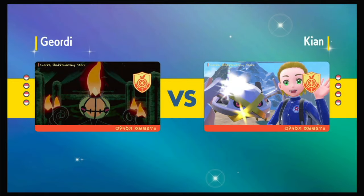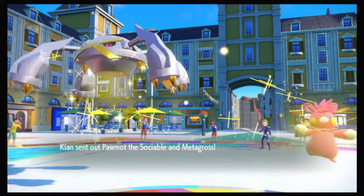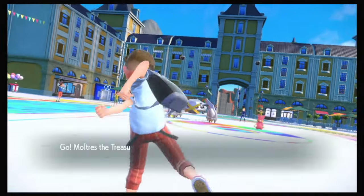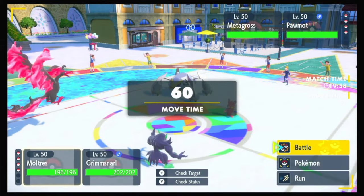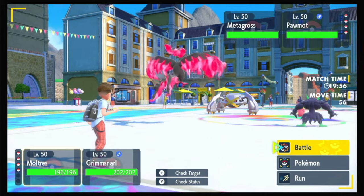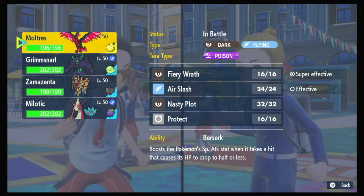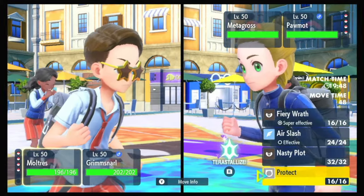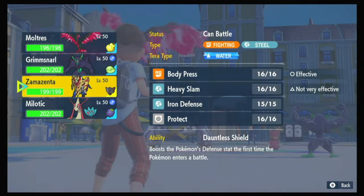I'm hoping for a Calyrex Shadow lead because I can just set Light Screen and then bring in Moltres. Shiny Metagross — one of the best shinies — and I've got the shiny Chandelure. Yeah, those are like two of the best shinies in the game, right there on the screen. They lead Metagross and Pawmott. They're gonna Fake Out and delete my screen setter. So I'm gonna go for a Nasty Plot — no, I'm not. I'm worried about them going for a Double Shock right into Moltres. I'll just click Fiery Wrath and bring in Zamazenta.